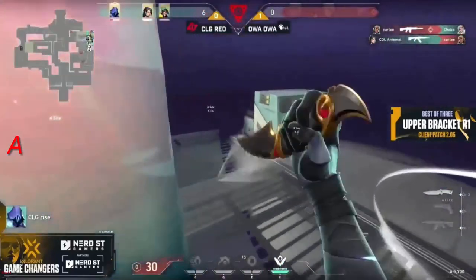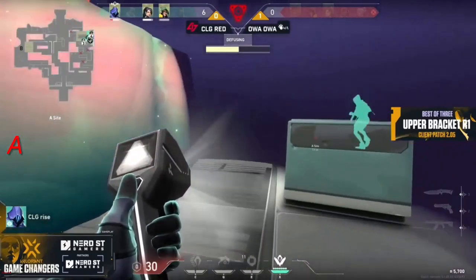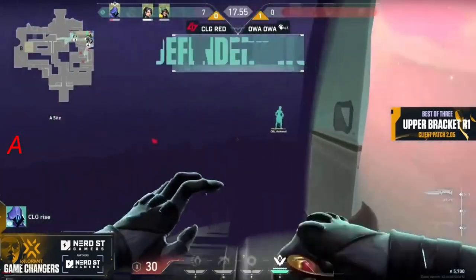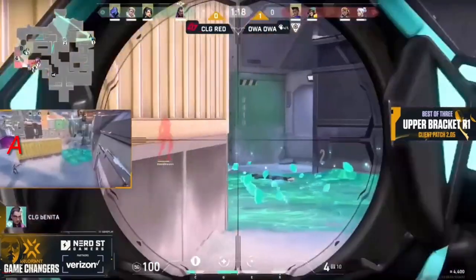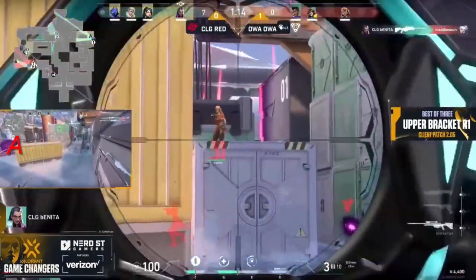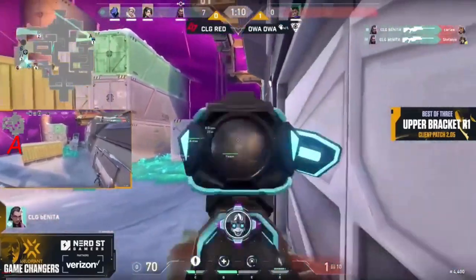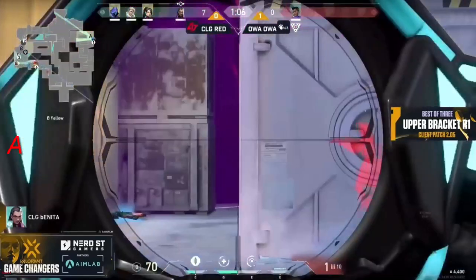She continued to drive by with that Vandal, only leaving Carly in the back of the site. She takes one down until she gets traded out by Animal. With the score line, we're a little bit shook for OA OA. Bonita is now hopping towards B main — she gets a first pick. It's a four versus four, but she connects on a second one and things are looking easier and easier for CLG Red.